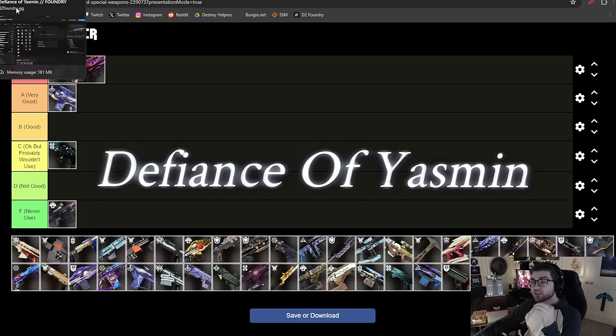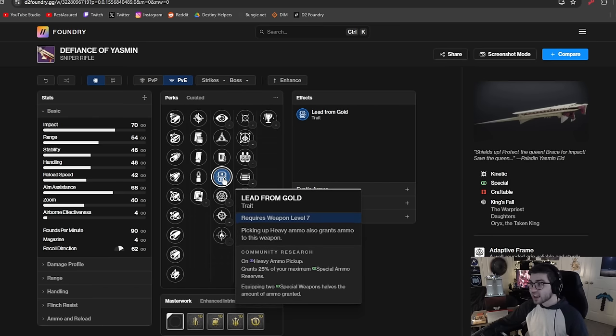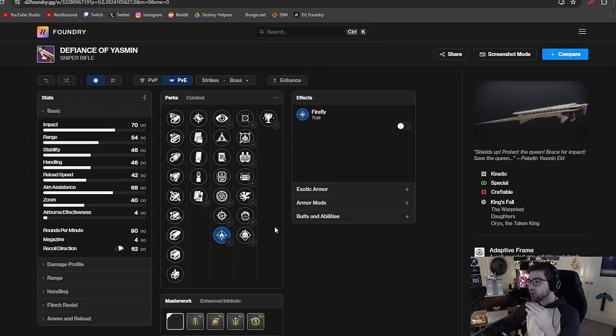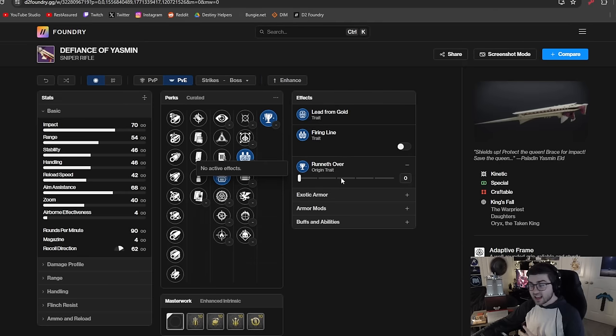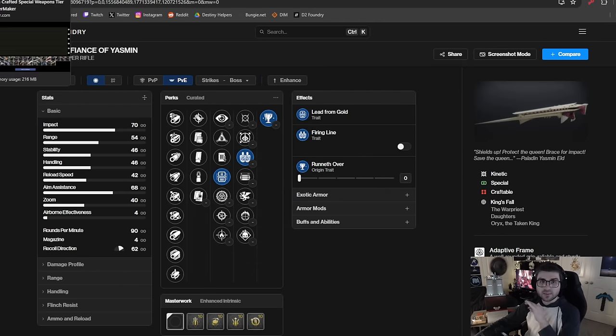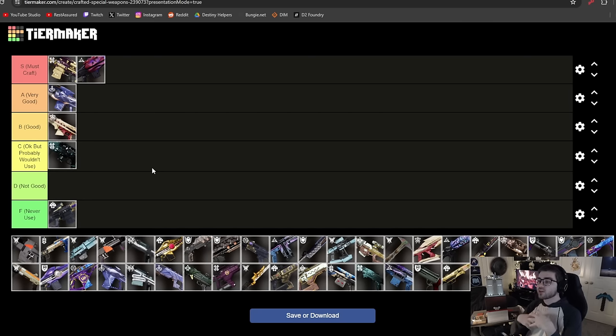The Defiance of Yasmin is another adaptive frame sniper rifle, but this one is kinetic so it will do 15% more damage. Adaptive frames don't really excel at anything, but this does have a pretty good perk pool — Lead from Gold, Shoot to Loot, Firefly, Focus Fury, Vorpal, and Firing Line. Pairing Lead from Gold and Firing Line with its origin trait, which increases magazine size when you reload near teammates, gives you a pretty solid sniper. I think it deserves B tier.